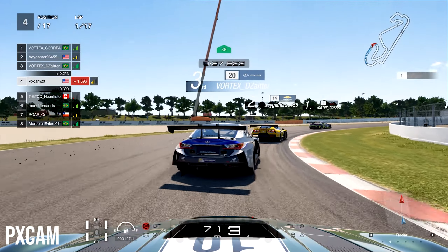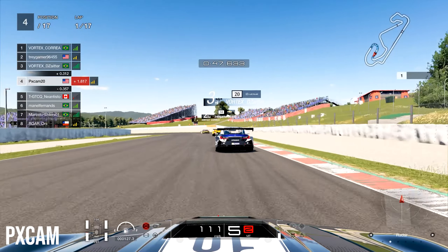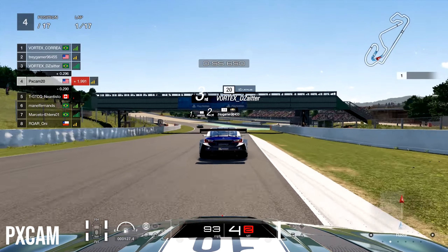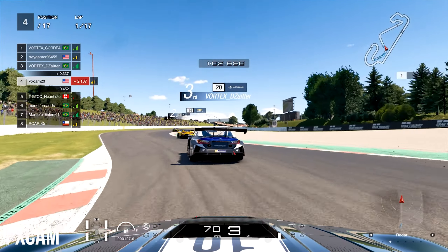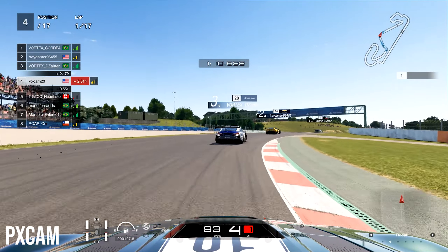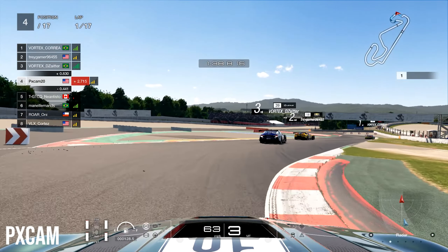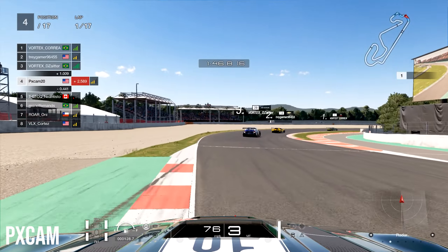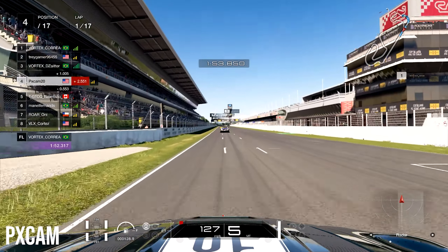We follow along right behind them heading into turn four or five. We started in fourth place which was one of the check marks I wanted to get off the way, because I did not want to start in the middle of the pack. This race is very heavily dependent on fuel consumption. The reason I picked the Aston Martin is it's great on tire wear but also really great on straight line speed. However, the Aston Martin's number one drawback is fuel consumption, so I am short shifting the car to save as much fuel as I can.